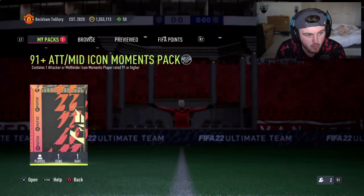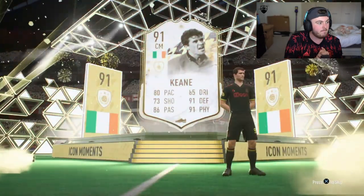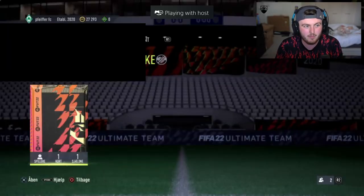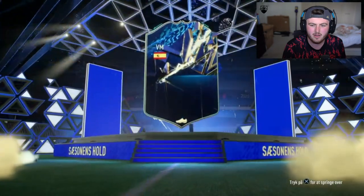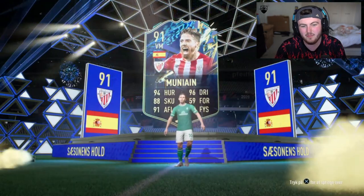We have a 91 plus attack slash mid Icon Moments pack - so no defenders, no goalies. Come on please EA. Okay, nice. That's just his job. Alright, next one. We've got my friend from Denmark. Team is using pack all the way from Denmark. Here we go, come on EA. French - I want to see French this time, French in the forward. Do you know when I saw VM, for some reason I thought that might have been Zidane mid. I really did. That is really, really tough. Munayin - that's awful.